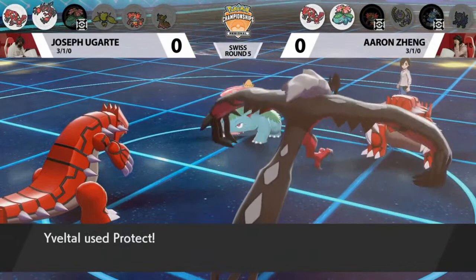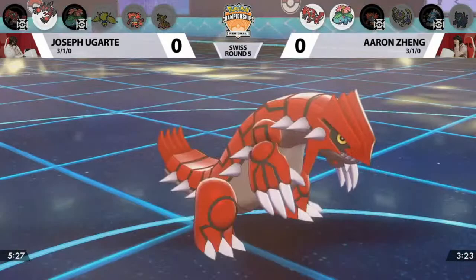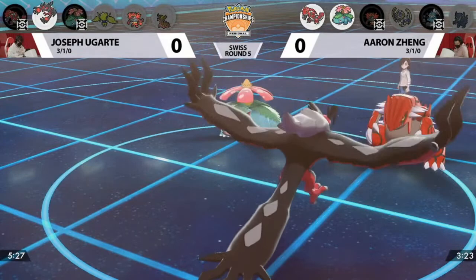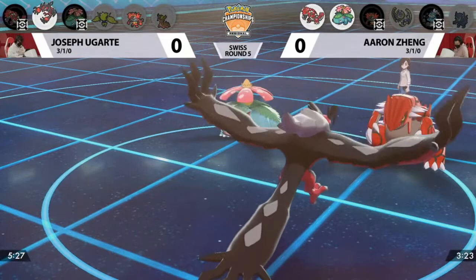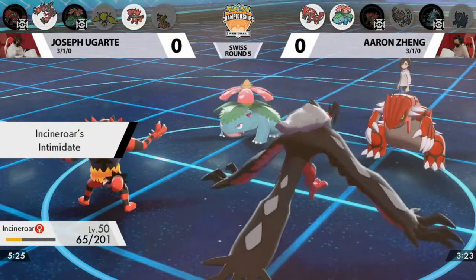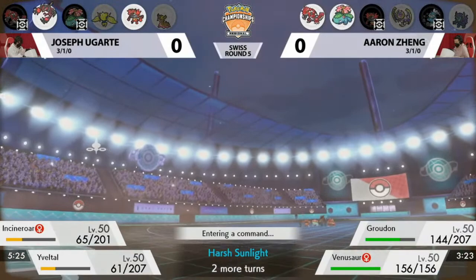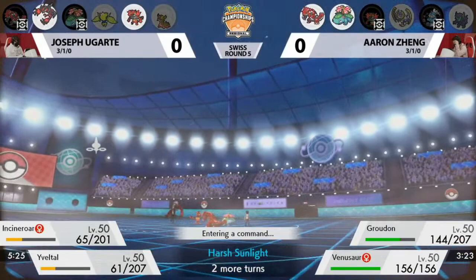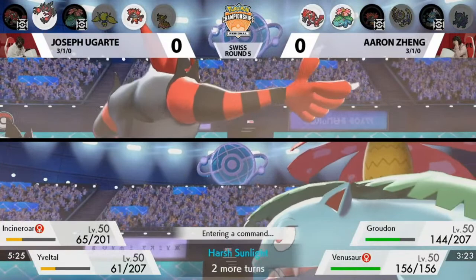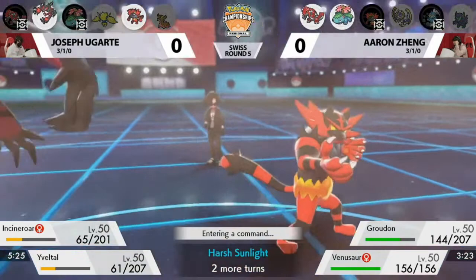Joe definitely doesn't feel like he is out of it at this point. Eveltal is going to go for Protect as Groudon is going to be KO'd by Sludge Bomb, putting both trainers down to their final two Pokemon. Aaron is really pinning Joe — the Sludge Bomb and Rock Slide combination means if you protect Eveltal, it doesn't matter because Groudon goes down to Sludge Bomb anyway. If you go offensive and try to bring Venusaur down to its sash, you're leaving yourself open to Rock Slide hitting super effectively. Very safe and consistent play out of Aaron.